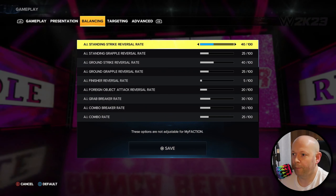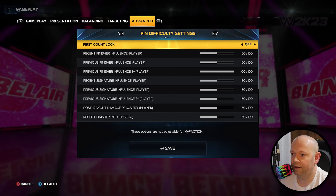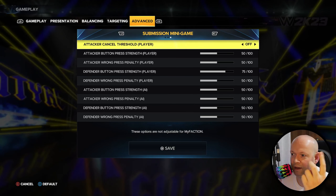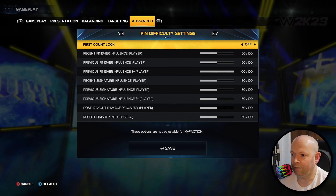So if we go to gameplay and we go all the way to advanced, we're going to talk about pin difficulty settings, timing pin minigame, and submission minigame.